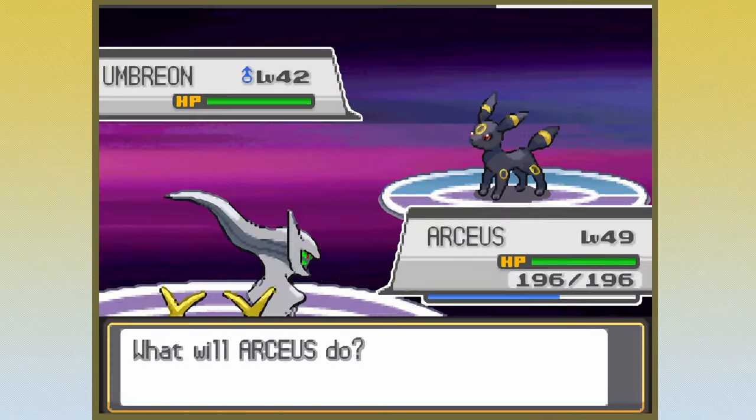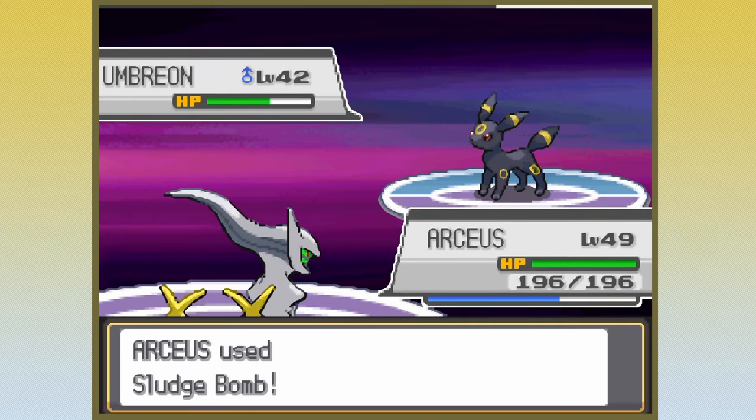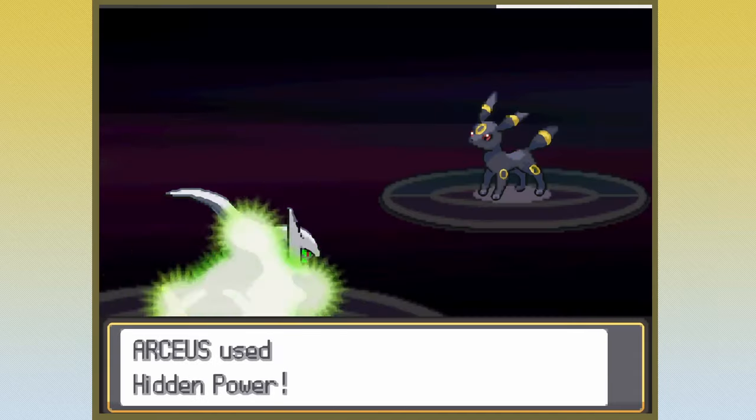Karen was a bit of an unknown. We know Umbreon's bulky. It lacks Sand Attack like it had in Gen 2. Still, it pulls the reverse Sand Attack with Double Team.